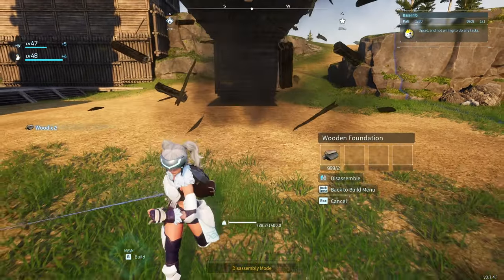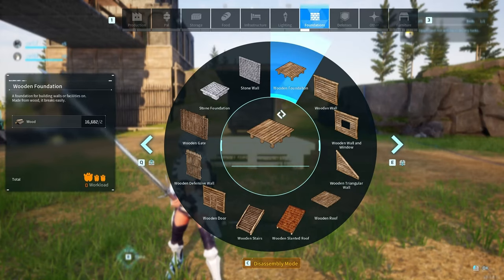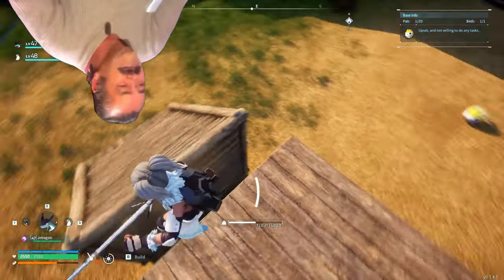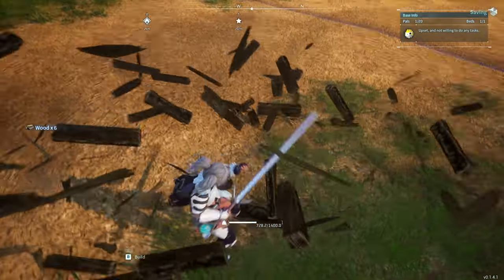They'll try to line up a wall and some stairs, and it'll look something like this — they have their stairs but they can't quite get it to line up. There's actually a much easier way to do this.